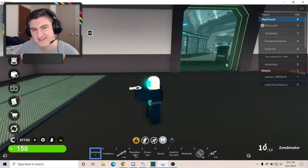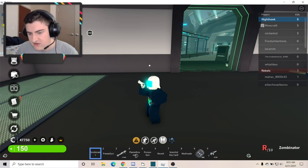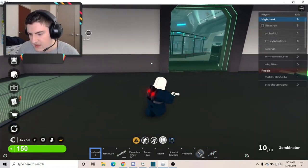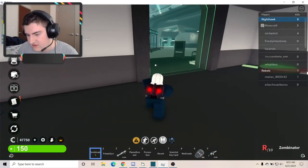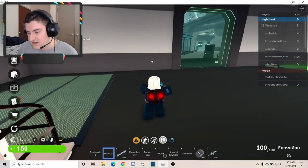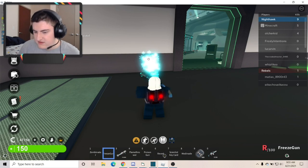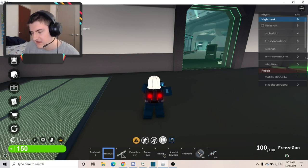I'll start by showing you the Zombinator — it has 10 ammo per clip, 10 rounds, and not the slowest fire rate. It's not automatic; you have to click every time. It does a considerable amount of damage and it also turns people into zombies. The Freeze Gun — the ammo on this one goes down very, very rapidly, and it freezes people in place.